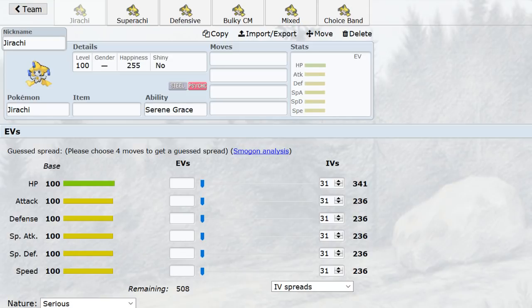Jirachi's main claim to fame is versatility, and we see this through its various sets — and even those sets have a million tweaks. It's almost Tyranitar-esque in that you can run just about every decent move you can think of with it and it will probably be useful, as long as you know what you're doing.